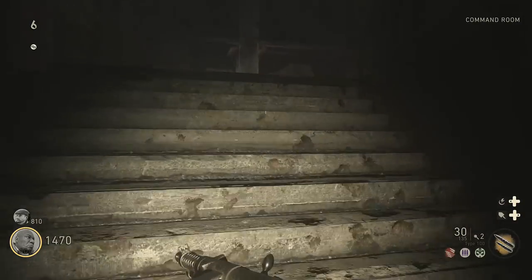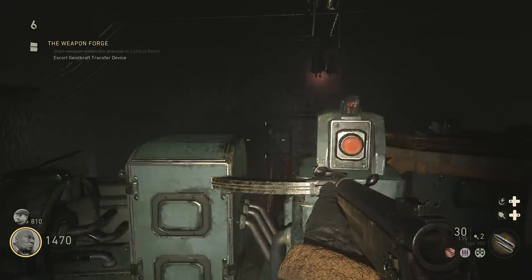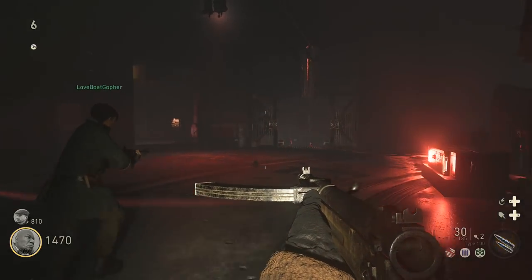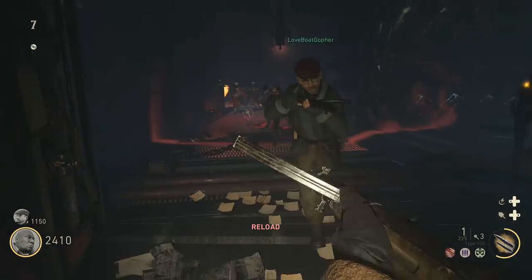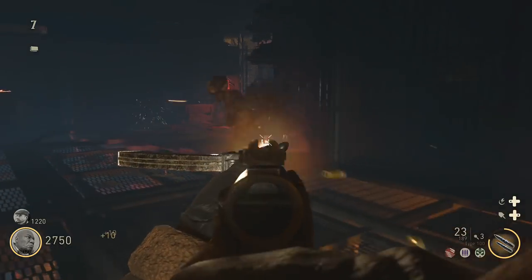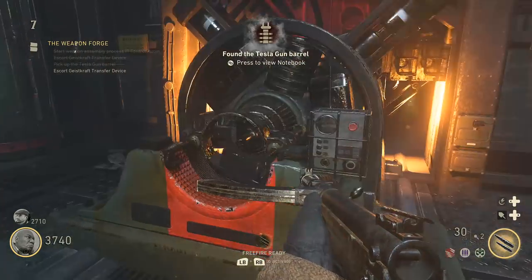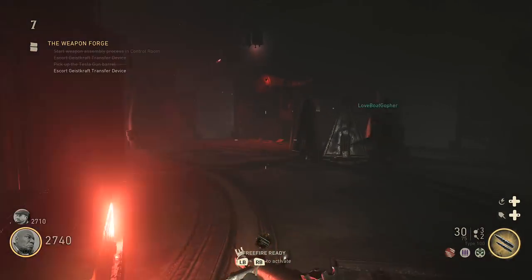Once the machine is fully powered, return to the command room, go to the top of the steps, and interact with the button to turn on the transfer device. Once on, you'll see a giant red beam in the middle of the map above where we turned the crank. It'll move to either the laboratory or the morgue — it seems a bit random, but we have to do it both ways anyway. For us it went to the laboratory first. Follow that beam of light down the hallway, making sure we're charging it. Once it reaches the end, a machine will power up and roughly 20 seconds later it'll deposit the gun barrel — the first tesla gun part.